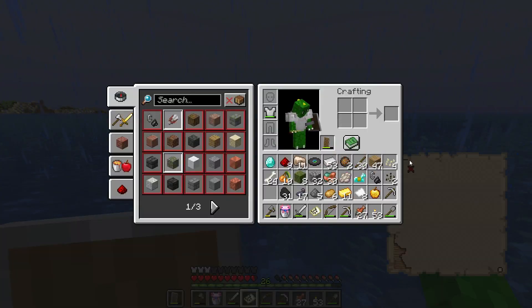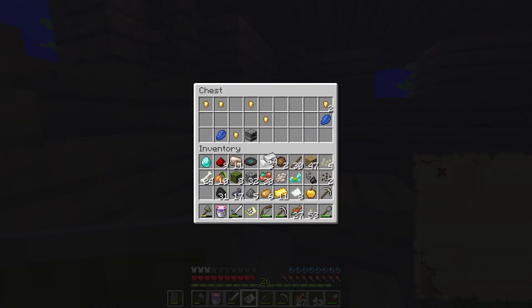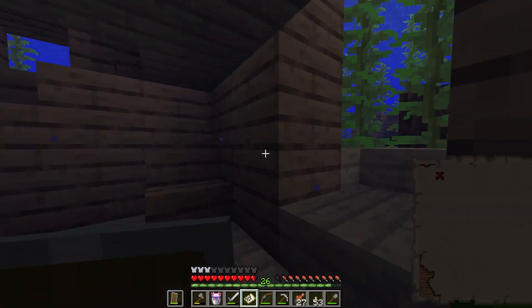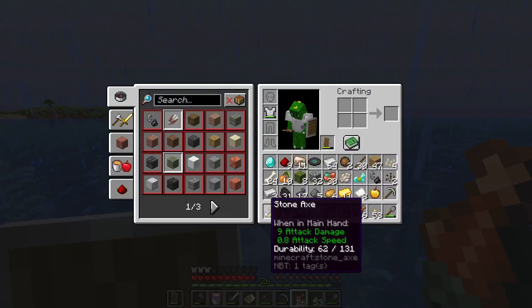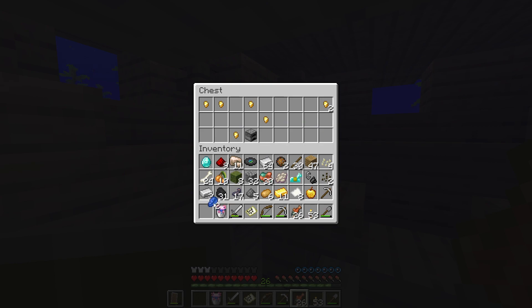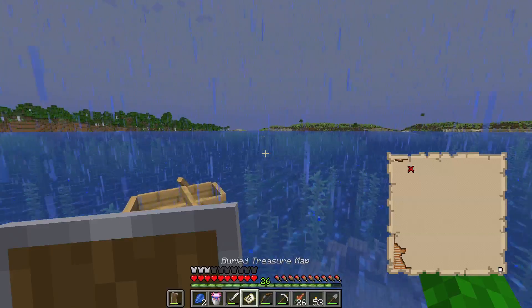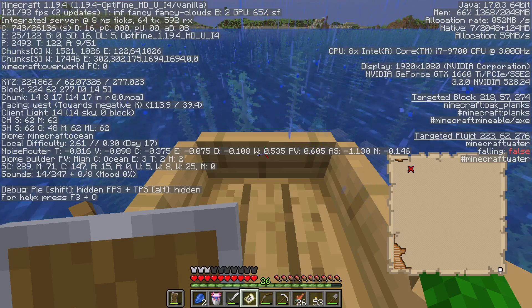I'll get rid of the hoe because I want to pick up the axolotl. Do I not have enough space? What to sacrifice? Oh no, I can't sacrifice the moss — I must make my decision. Axe, you're going.